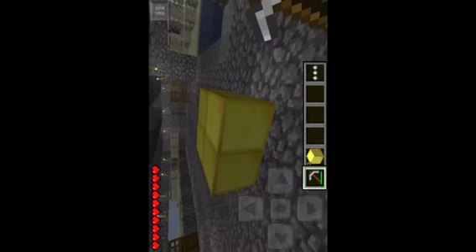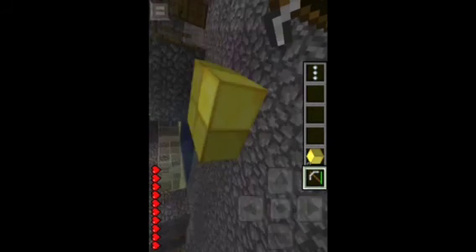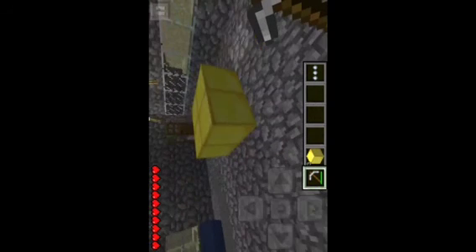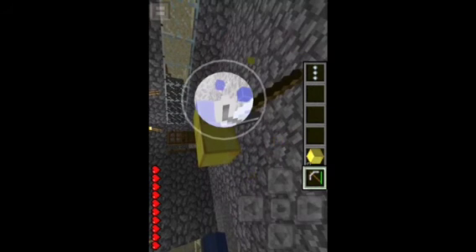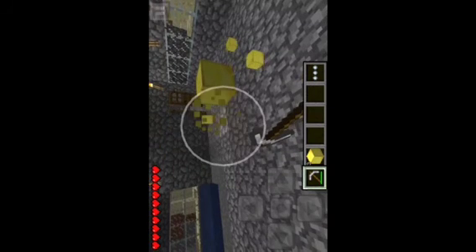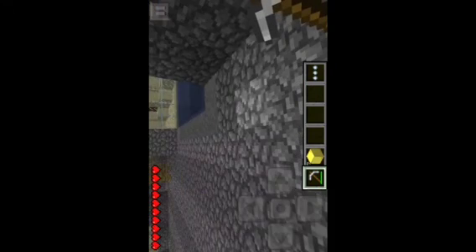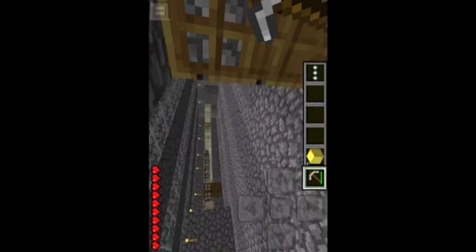As you can see, I placed four blocks and I still have the blocks in my inventory. So I'll just simply pick up the blocks again. And there you have it — I just duplicated gold. Thanks for watching.